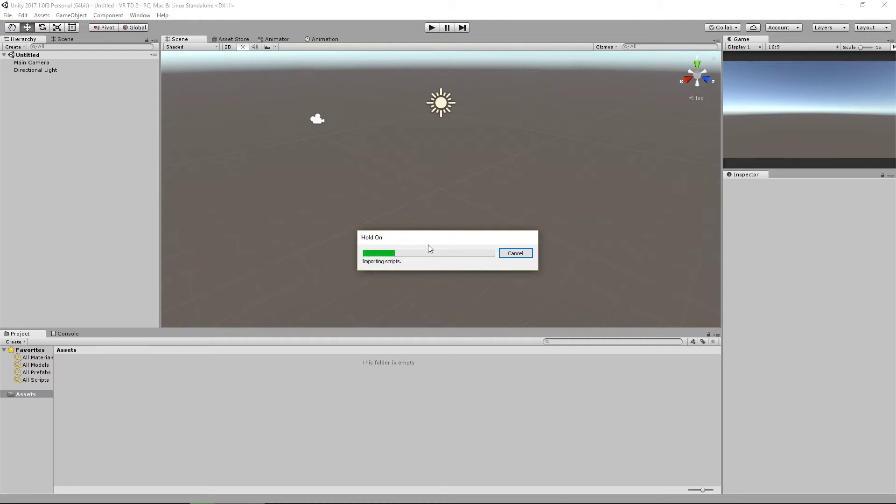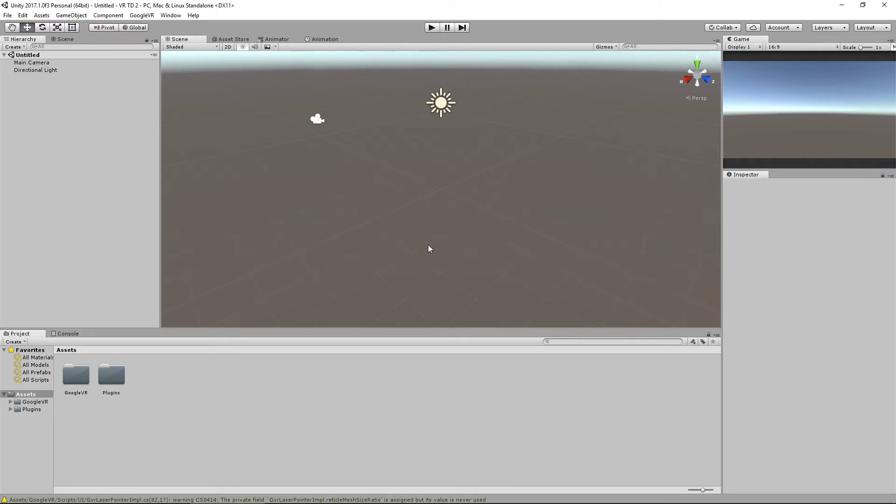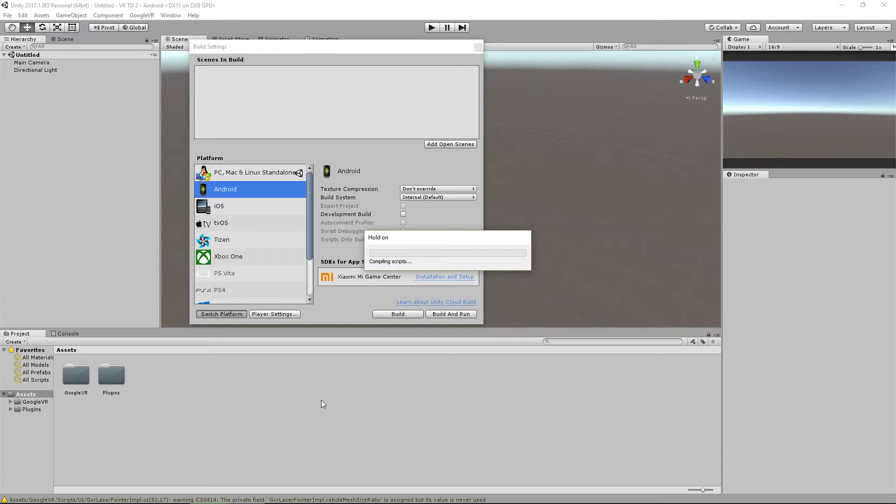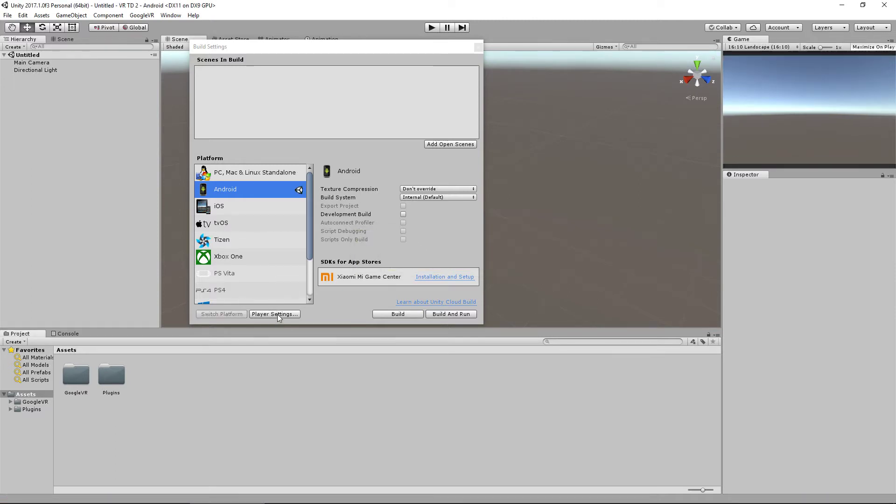This entire series is going to be five videos in total. In this one we're just going to set up the basic level and the camera system. Before I do anything else I want to set up my project as an Android build, so I'm going to go to File, Build Settings, click on Android, and hit Switch Platform. If you don't see these settings it means you haven't installed the Android component for Unity, so go download that and come back.